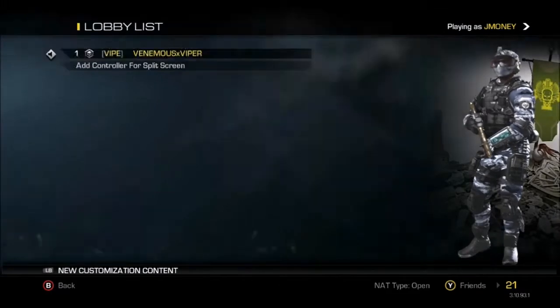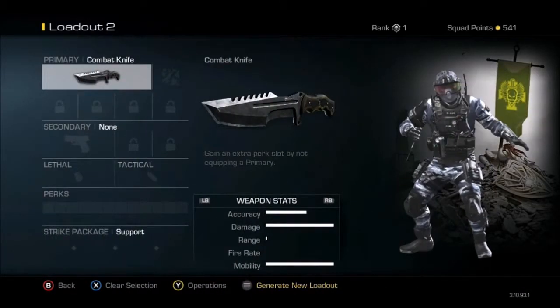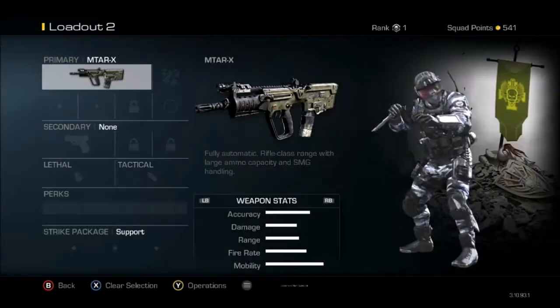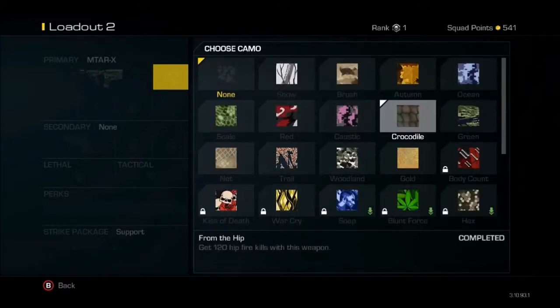The gun we're gonna look at is the submachine gun, the MTAR-X — a very well-rounded, amazing SMG I like to use for all types of combat. Any camo really doesn't matter; that's your preference for how you want it to look.